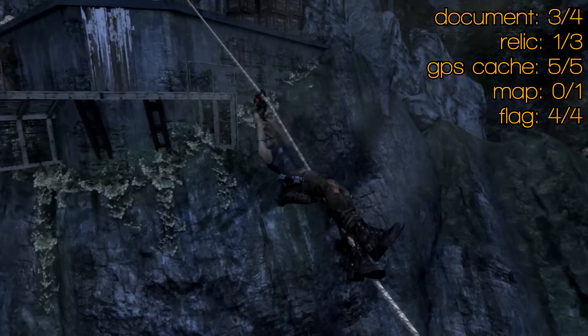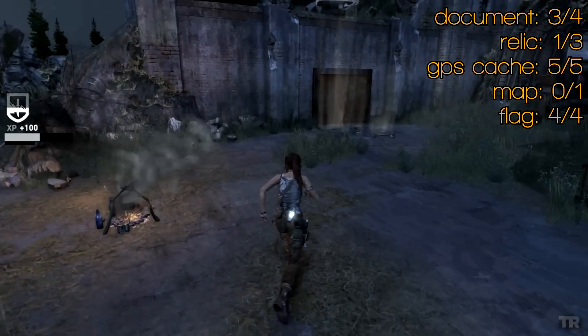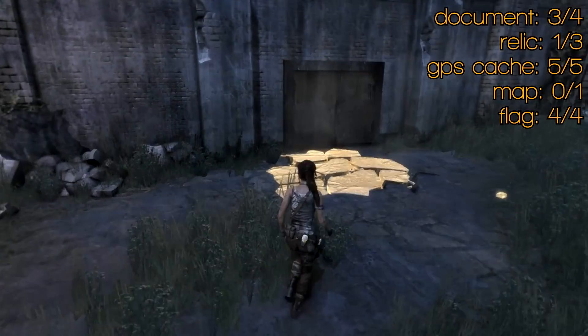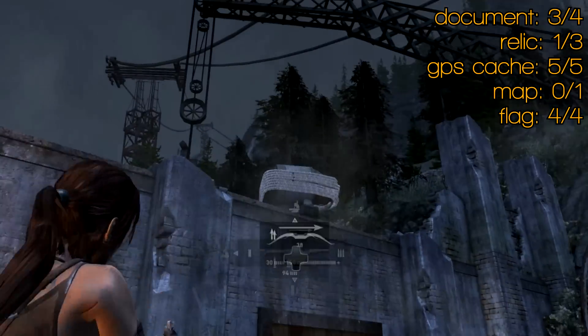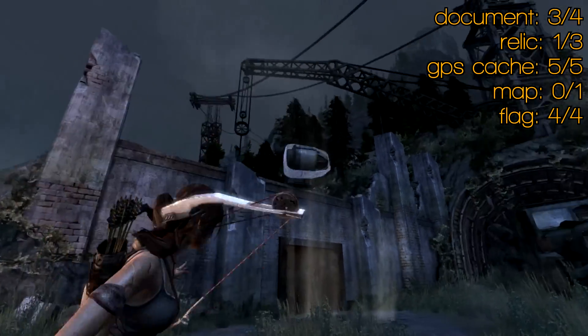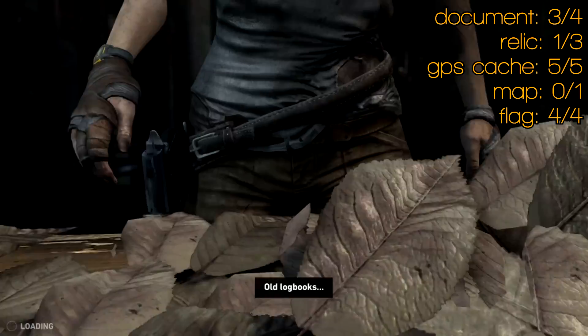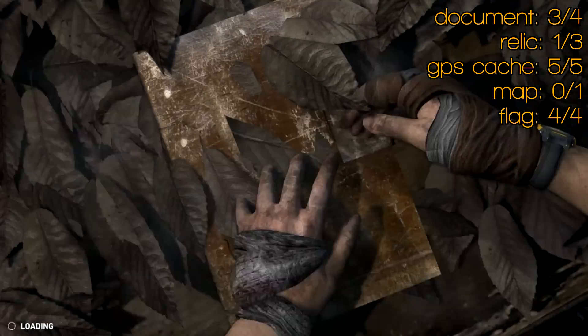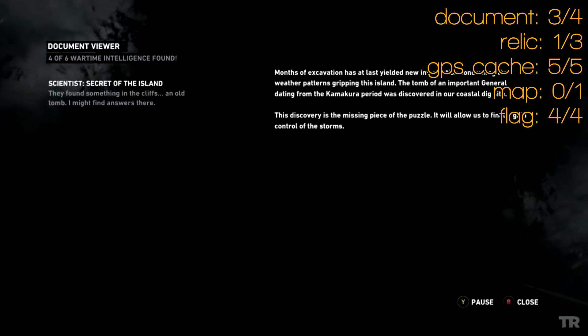There's not much else to do on the Endurance so wait till you get back this way. When you do, pull the thing above down onto the rocks below. When you drop through there you'll get a cutscene that you can't skip, and you will get your fourth document without having to do anything. So that's document number four.